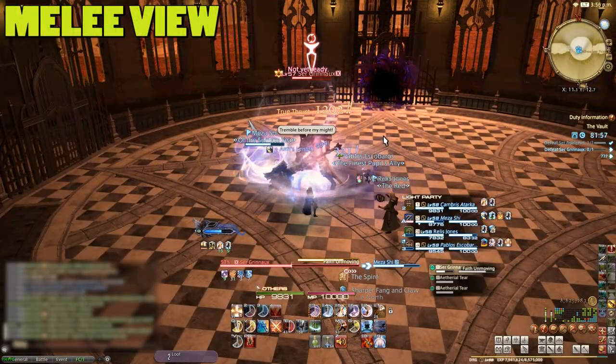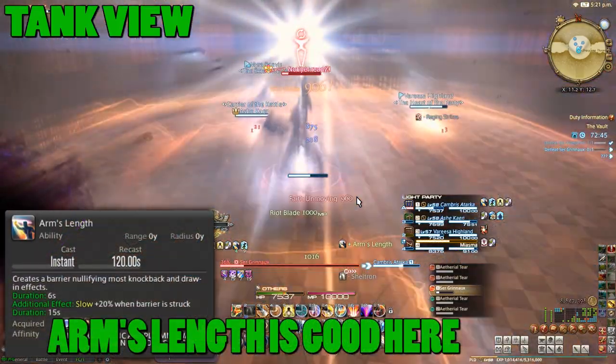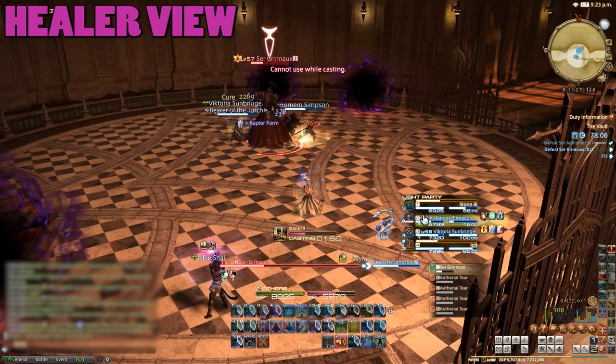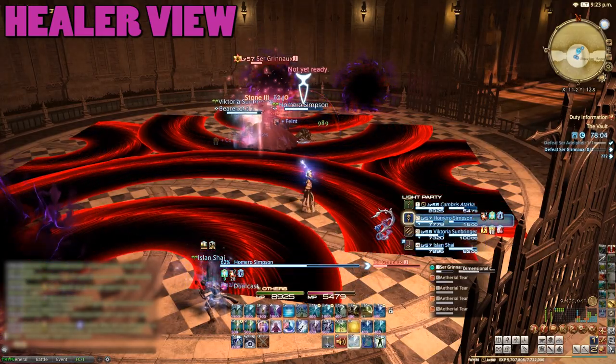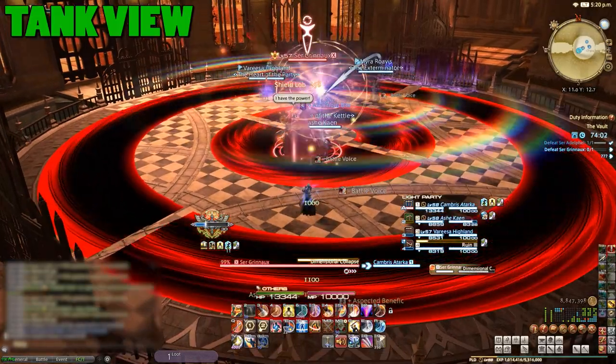During the fight, Greno will cast Faith Unmoving which will knock everyone backwards. Just make sure you position yourself to avoid flying into a void zone. Lastly, watch out for the oddly patterned dark red AoEs he chucks out as well — these can come in a few different layouts so keep on your toes.